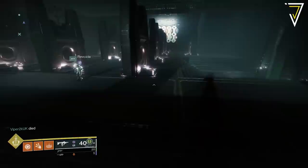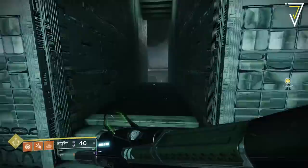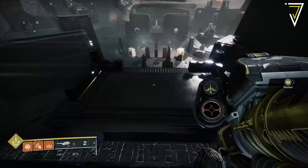Completing a correct entry unlocks a brand new piece of lore for the Vow of the Disciple lore book. Once you've entered a correct sequence, all the symbols in the room will turn dark, meaning you won't be able to make any further entries. However, if you make your way to the second encounter, start it, and then wipe as a fireteam, you can work your way back to this room and all the symbols will have respawned.